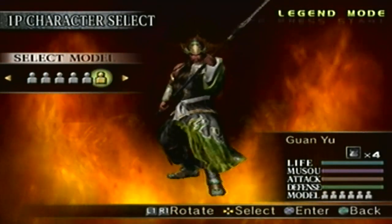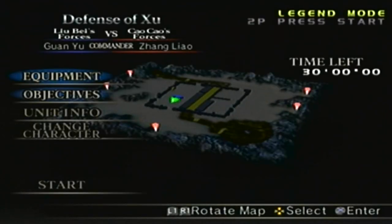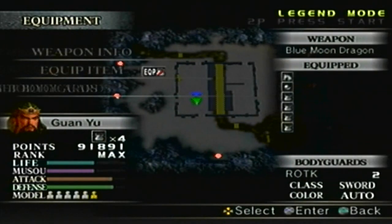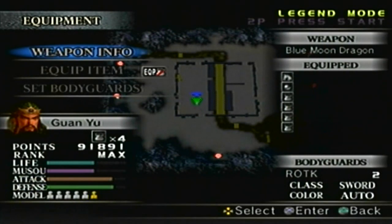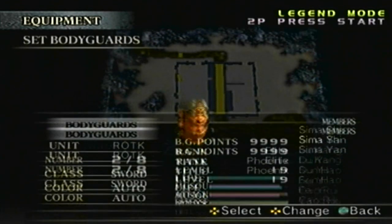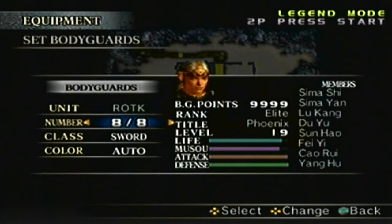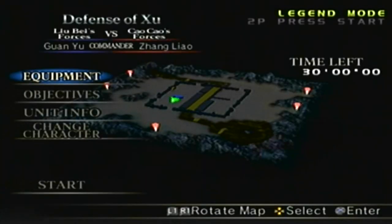Alright, here we go. So we already know the narration and the special rules, so move on. We know the objectives, we know the unit info, the equipment, the weapon. As you know, we had the Blue Moon Dragon at level 10. I can't equip any items. However, I am allowed bodyguards, so I will have all the bodyguards, and I'll set the weapon to Pike. And that pretty much covers it, so let's do it.